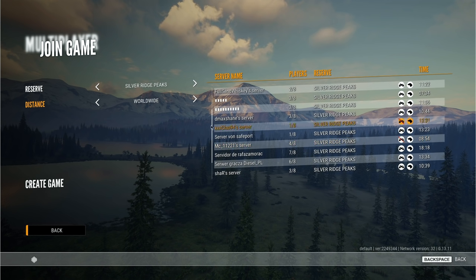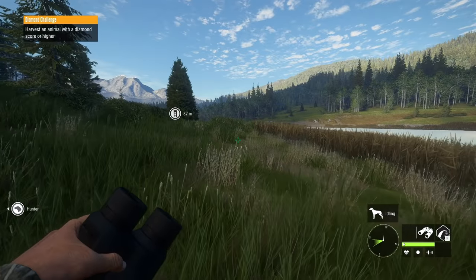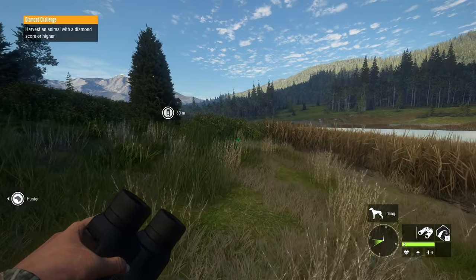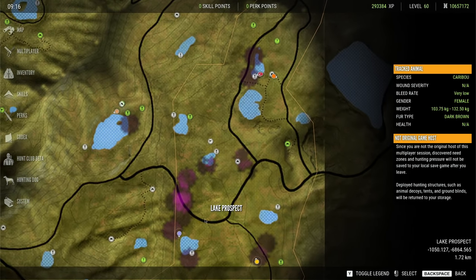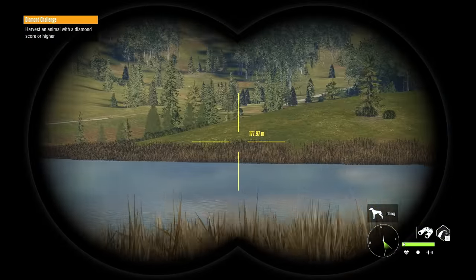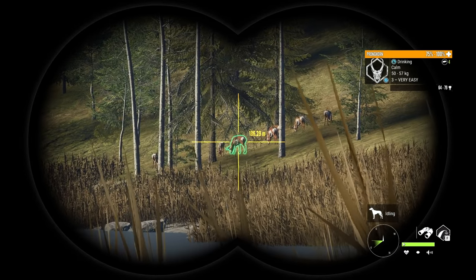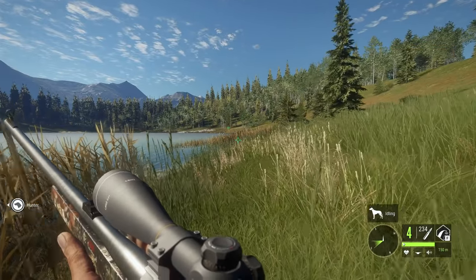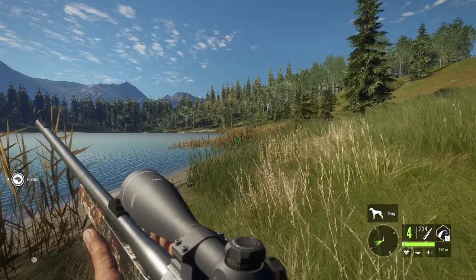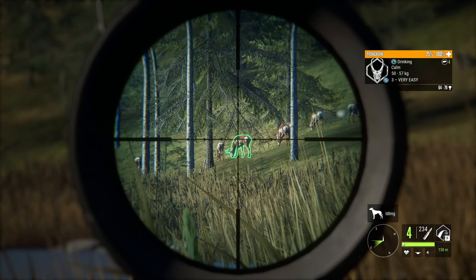The first thing I would recommend is looking for a server on Silver Ridge Peaks that's between the hours of 8 and 10 in the morning and then jump straight on it and hunt some pronghorn. You're going to want to come to one of these lakes down in this area — pretty much all the lakes in frame right now have tons and tons of pronghorn. The thing about pronghorn is they've got very limited areas that they can go to, so they're almost always within those lakes. I prefer the 270 if we're going with something that you can get without purchasing DLC. It has four shots before you need to reload.